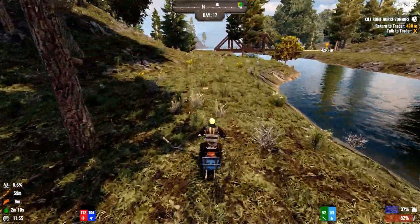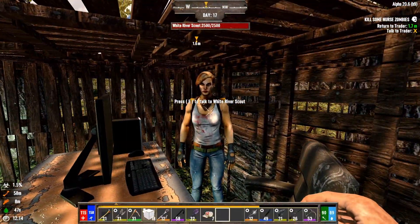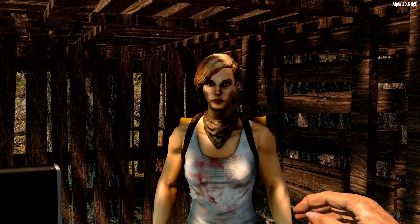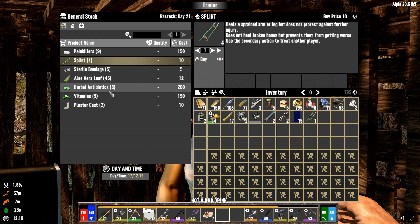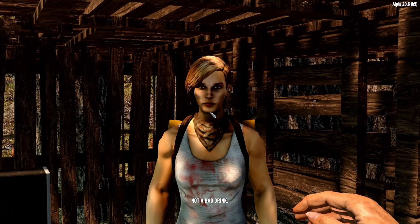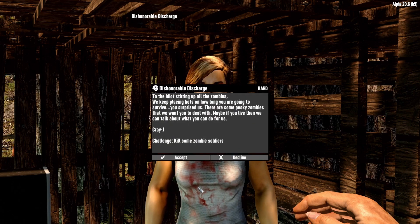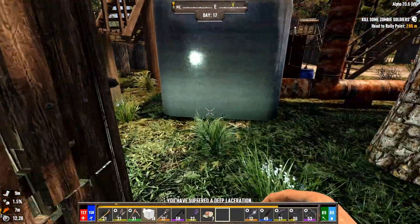Let's go see what the White River trader has for us. Let's go with the schematics. Grab one of these and one of these — infection's taken care of, legs taken care of. Anything for the laceration, but it's about the same time as the leg. Alright, we're not playing around this time. We're going to go hard.